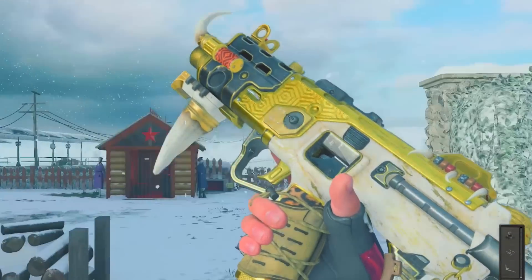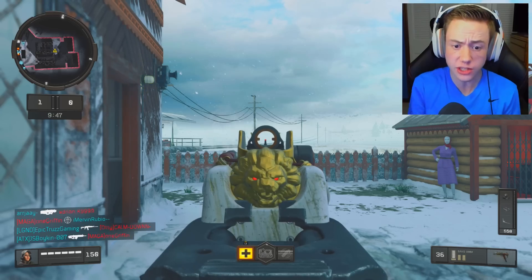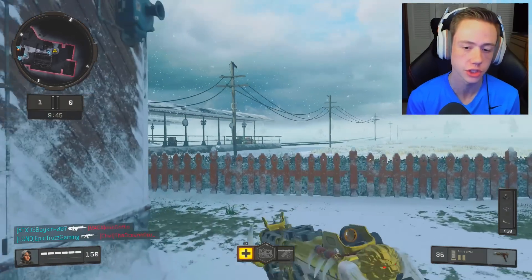This is the Great Lion variant for the SOG here. We got some tusks there. When you ADS, the iron sights are different. There's a lion on the back of the gun — that actually looks so cool, I'm not gonna lie.